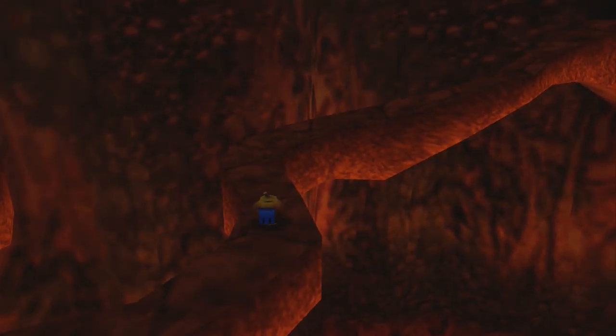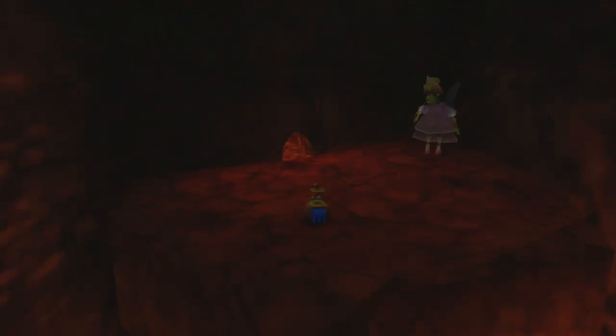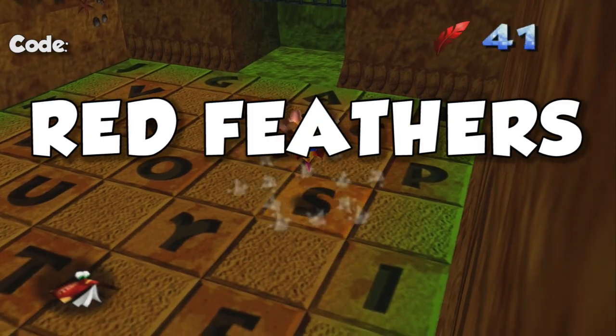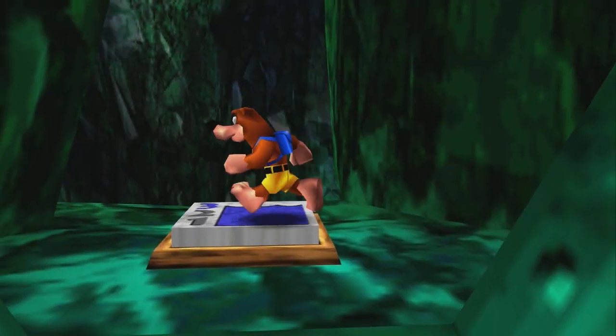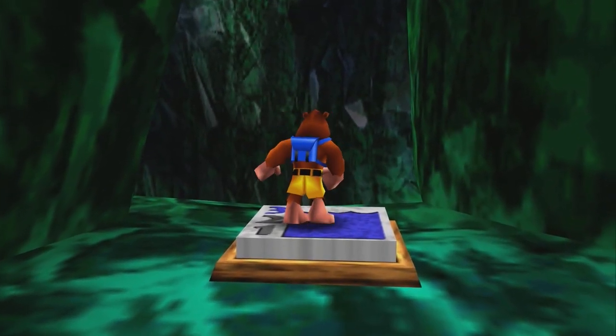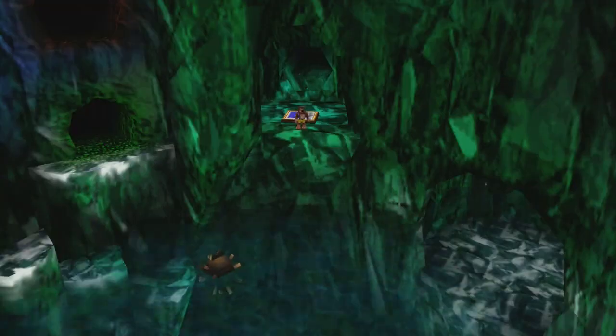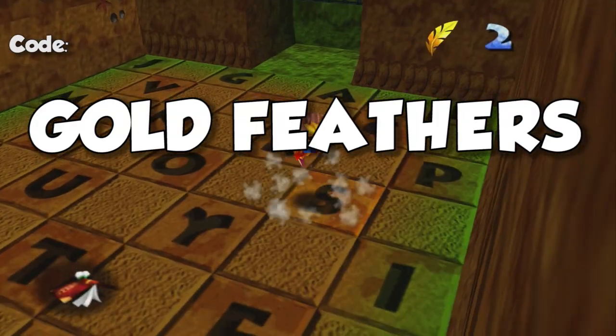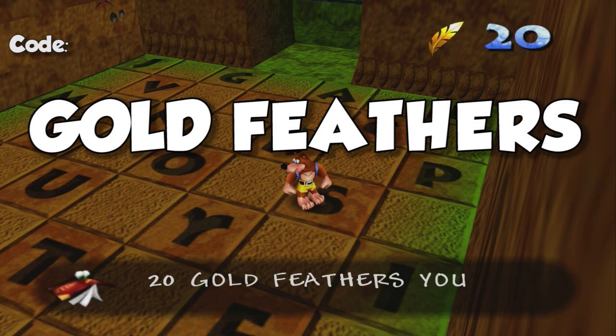Next, in the lava room, follow the small winding path to a small tunnel as the pumpkin. This nets you the red feathers code, which increases your max red feathers from 50 to 100. And finally, in the rusty bucket bay entrance room, raise the water level to 3 and then make your way to the alcove before time runs out. This unlocks gold feathers, which increases your max amount from 10 to 20.